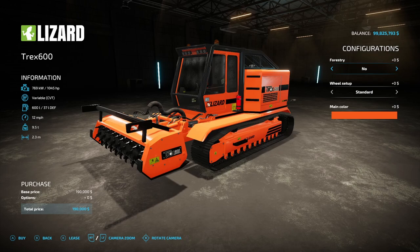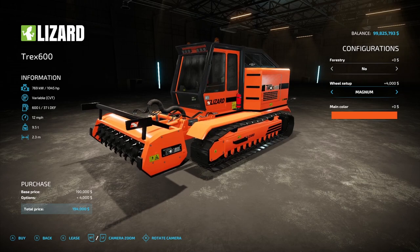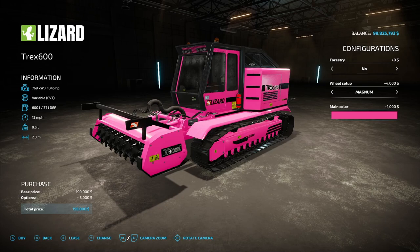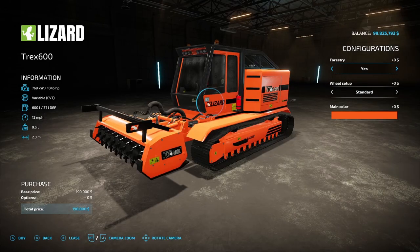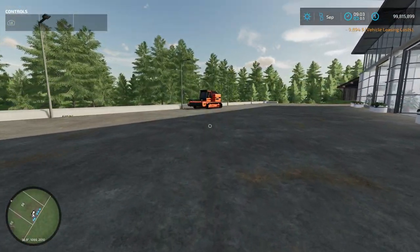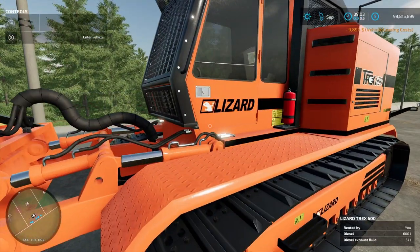Everybody has been waiting for this one — the Lizard Trek 600 from Black Sheep Modding. 1,045 horsepower, variable CVT, 600 liters of fuel, 12 mph, 9.5 tons, 2.3 working meters, and $190,000. You can add the forestry option, choose wheel setup with standard or Magnum tires, and customize the main color to anything you want. I did also do a separate video on this one, so check that out if you haven't already.